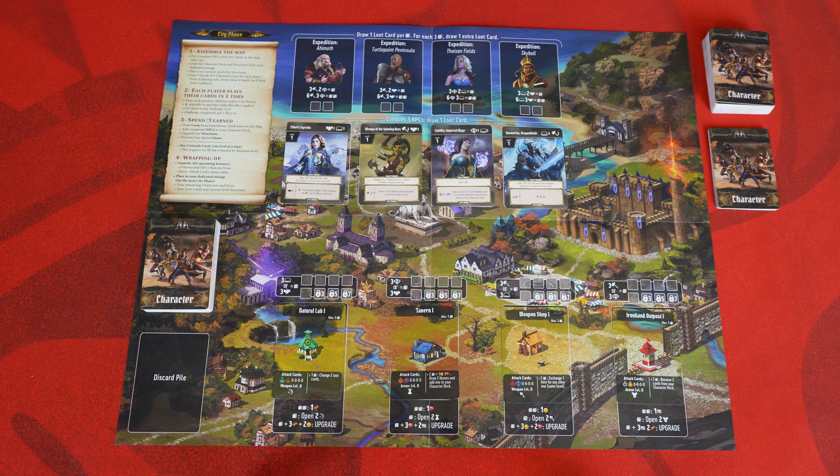Expedition challenges are a good way to earn some extra loot. When you go on an expedition, pay the challenge costs listed and place the appropriate number of cubes in the holding area. Pay this much, place one cube; pay this much, place two cubes. The color of the cubes you place doesn't matter, so just use whatever you have on hand. This rule applies to all the other challenges as well. All cubes placed on an expedition will remain there until the end of the city phase.